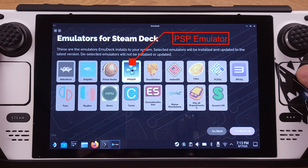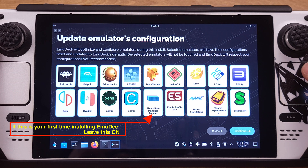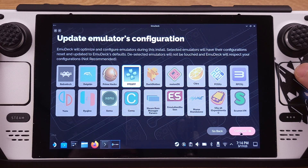Otherwise, this installation will override your existing emulators. You can always come back to this page and install any emulators you like later on. Then click Continue. On this page, make sure you turn off any emulators you have already installed. If you forget, EmuDeck will override your existing emulator settings. I will only leave the PSP emulator enabled here.